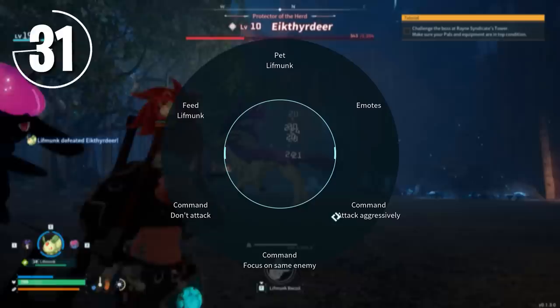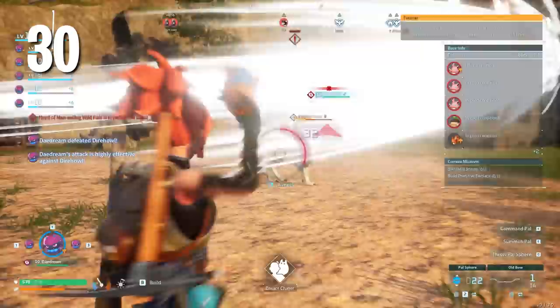Don't forget, while you're doing those dungeons, you can dodge — it's B on Xbox and I think it's Control on PC by default.